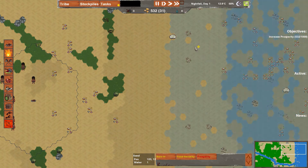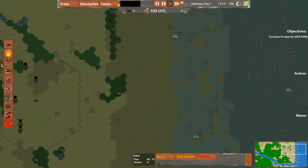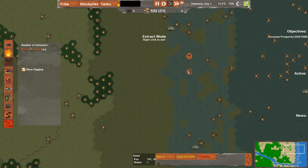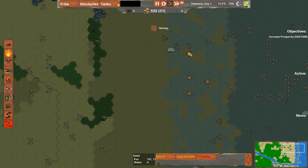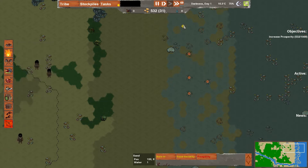I'm running this on the maximum speed by the way. And here you can see crab holes are forming. With these crab holes, what we can do is we can assign an extract task to them. And what that does is it'll give us some sand crabs. These only form once the water has come in and then receded a bit.